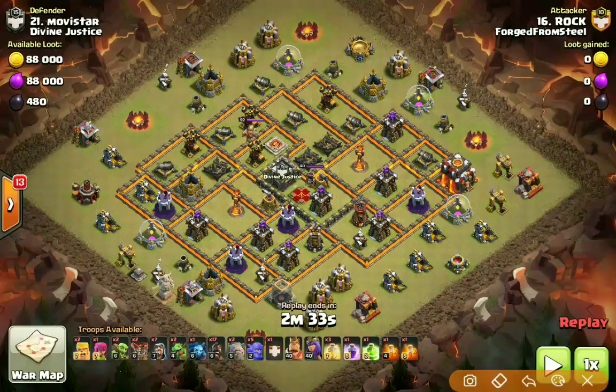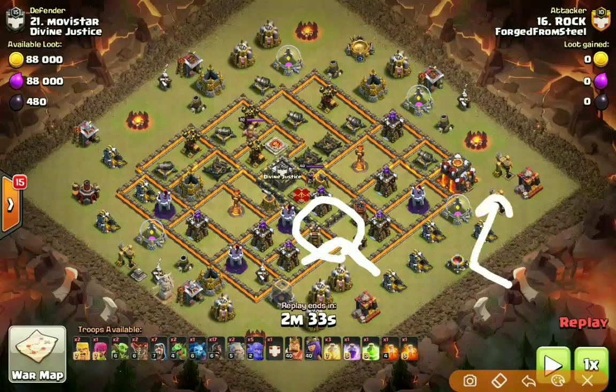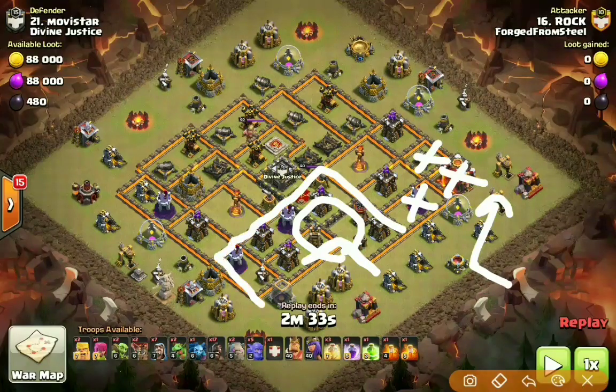That's where he's going to be dropping his jump spell — he doesn't even need wall breakers for this attack. You can see with this little inlet right here it sets up a really nice funnel to have all his bowlers and heroes meet up into that junction. He's going to be dropping his queen where she's going to be heading this way, eliminating trash, taking out this wizard tower and the Town Hall. His queen is even going to make it over to the other side, so the right-hand side has been funneled with just a few wizards and his golems.